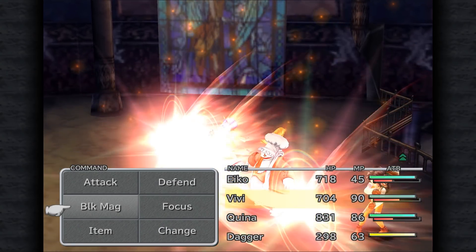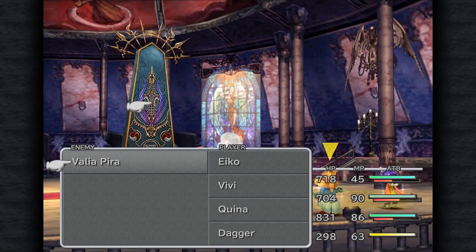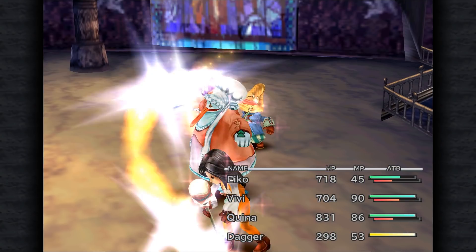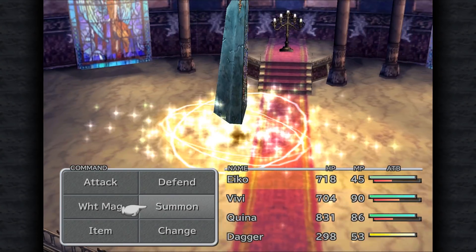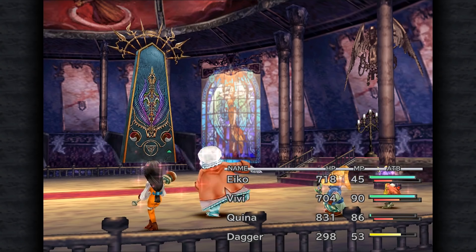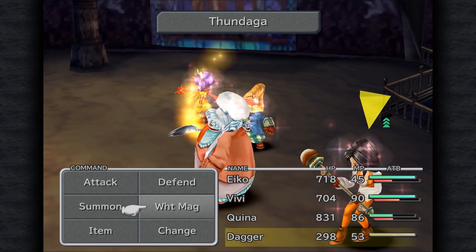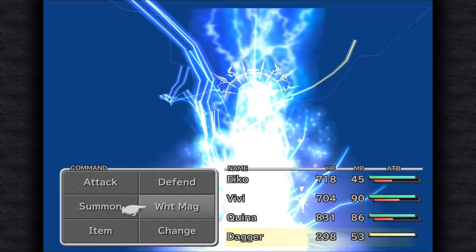We're going to keep spamming Ruby Light and trying to keep in mind that it doesn't last all that long. That's going to reflect back onto him — ooh, that's a nice chunk of healing for the boss. We're going to bounce some spells off of the party onto him and watch as he bounces his own spells onto himself, because the AI is not really smart enough, if it has reflect on, to cast magic on itself to hit the party.